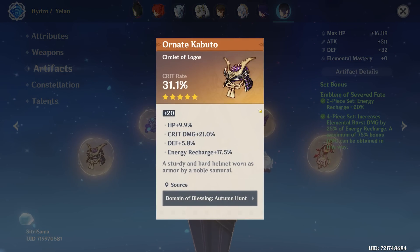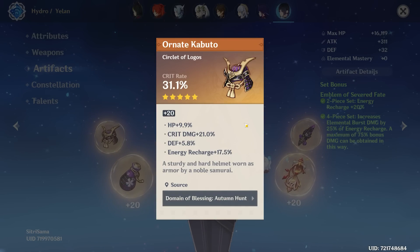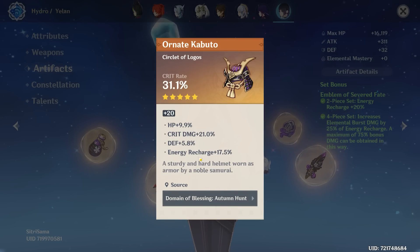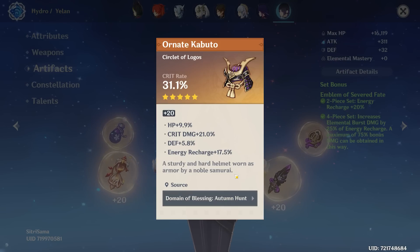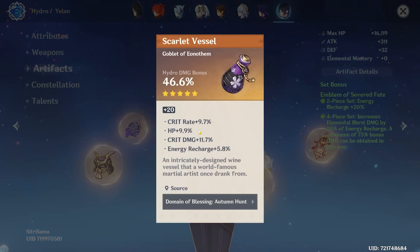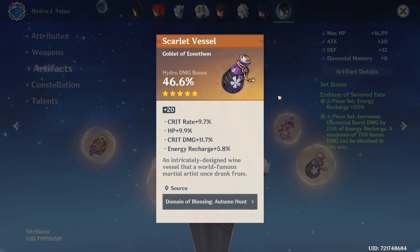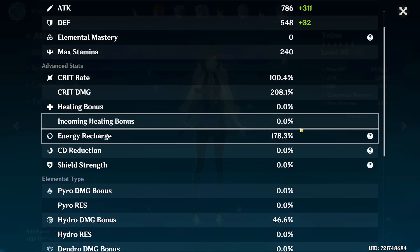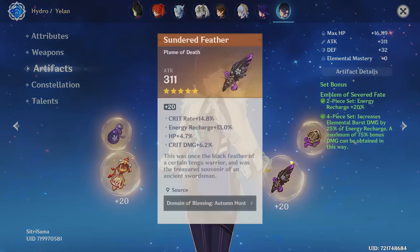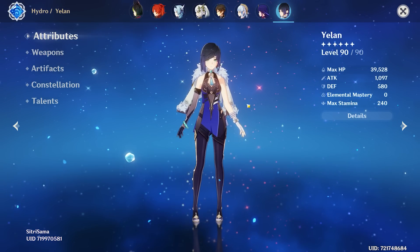The hat has defense percent as a substat, but you already got HP percent on the sands. You rolled into two recharge, two crit damage, and one HP — I still think this is 10-out-of-10 territory because there's no meaningful stat to replace it with. The goblet — oh my gosh, it does retain the 10 out of 10. The split is 100/200, that's insane, plus 178 energy recharge. This may be the best build we've ever seen in unit review history. This Yelan is without a doubt a 10 out of 10 build.